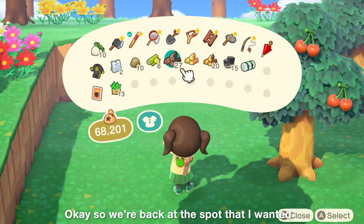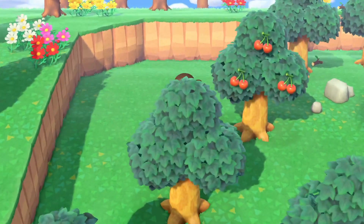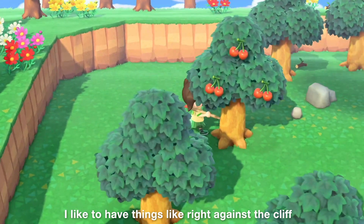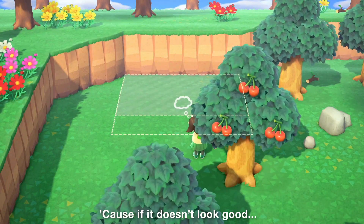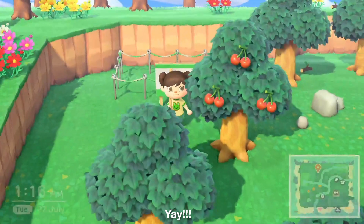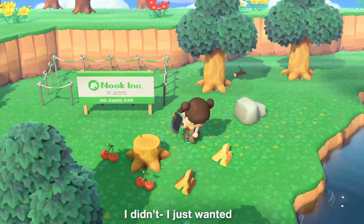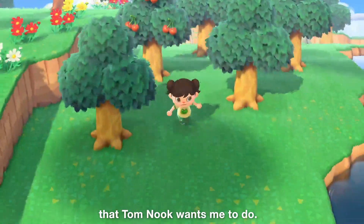We're back at the spot I wanted to put the campsite in originally, so let's do that. I want to see if I can move it closer — I like to have things right against the cliff because I think it looks better. I think that's good. I'm going to have to get the cherry tree out of the way. I'm just going to get rid of this cherry tree right now.